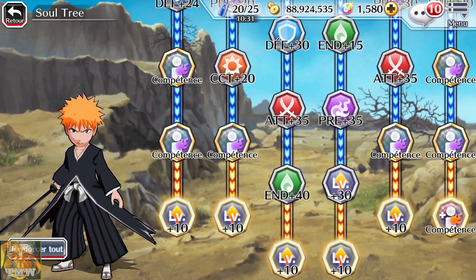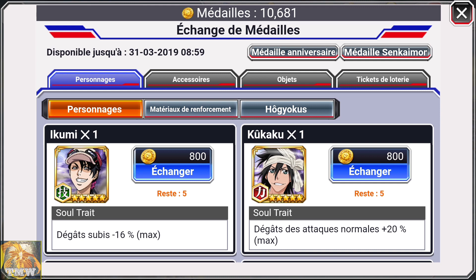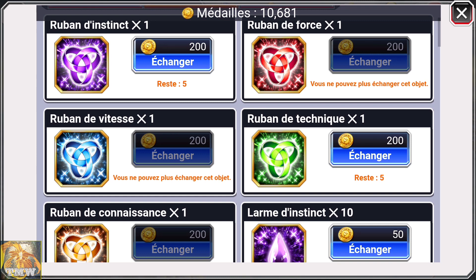Comme pour l'habituel level 200, on vous demandera des larmes. Sauf que pour la compétence dont je vous parlais, on vous demande des rubans — 5 rubans de force dans ce cas. Pour les obtenir, vous pouvez les avoir via l'échange de médailles que vous avez grâce au battle. Vous allez dans 'matériaux de renforcement', vous verrez marqué 'rubans', et vous n'aurez plus qu'à choisir ceux dont vous avez besoin. Pratique : ils sont disponibles par lots de 5.